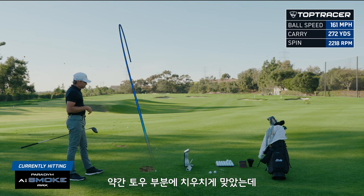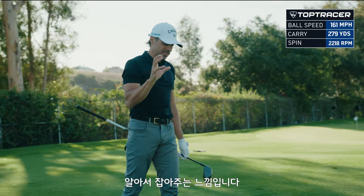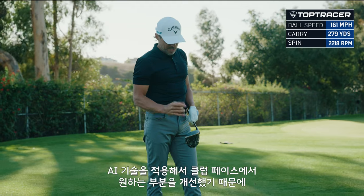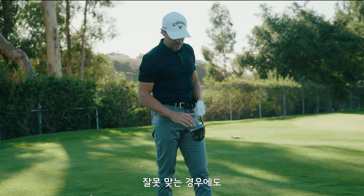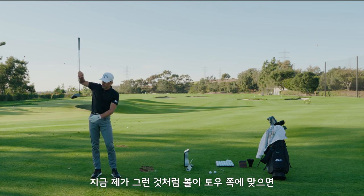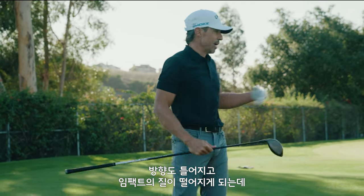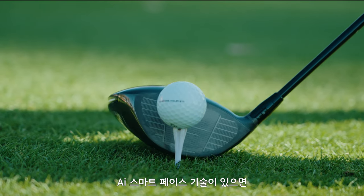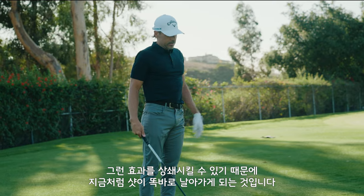A little bit out of the toe on that one. These micro deflections actually counteract gear effect, which is essentially the twisting of the head. If the face is supported in certain spots where you mis-hit it, the twisting isn't going to affect that shot as much. Normally if you mis-hit it out the toe, it moves the head around, changing the direction, the strike, everything about the golf shot. But if you have a smart face that combats or mitigates that, you've got something.